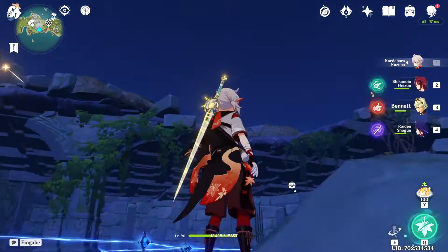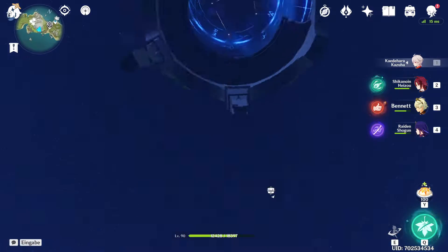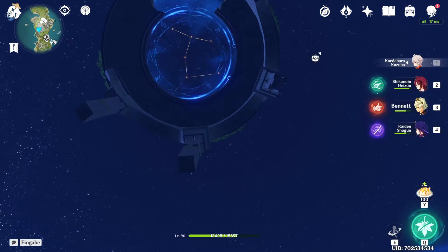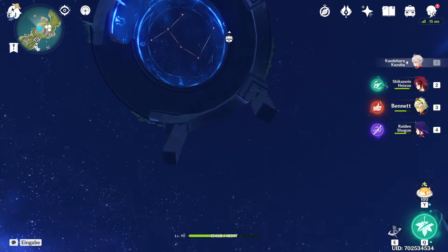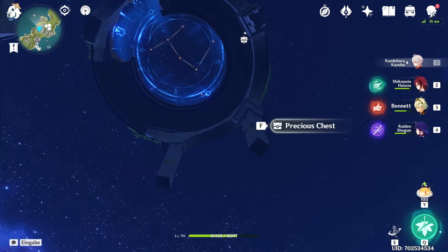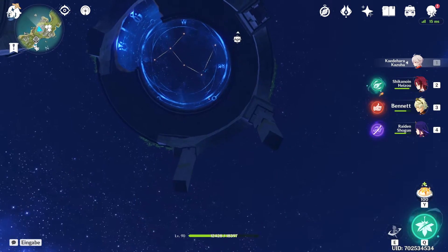We have the precious chest puzzle here on top. The solution for it is here up in the sky. It's barely visible, but if you actually look closely, there is another star there. It's barely visible.